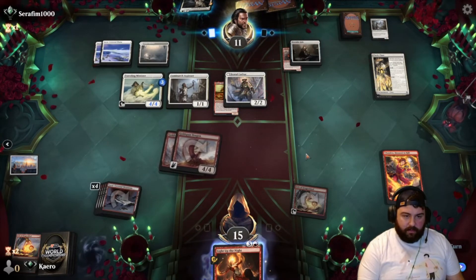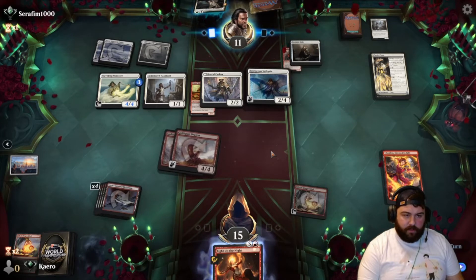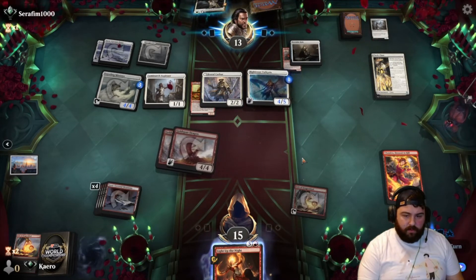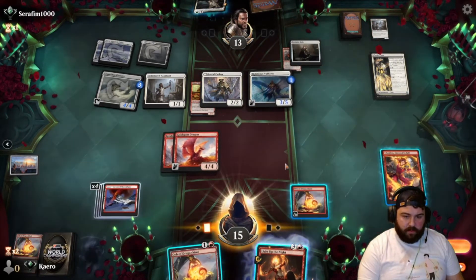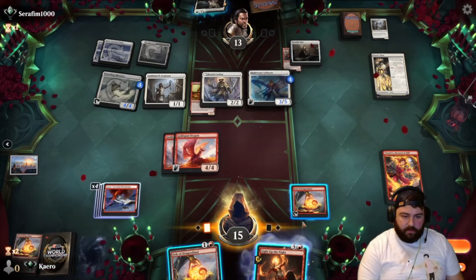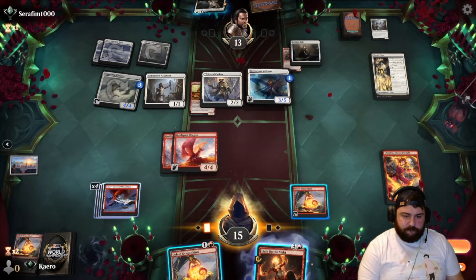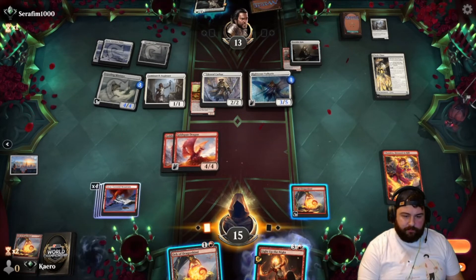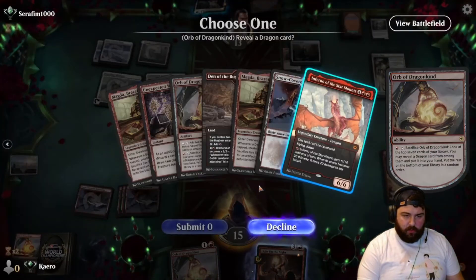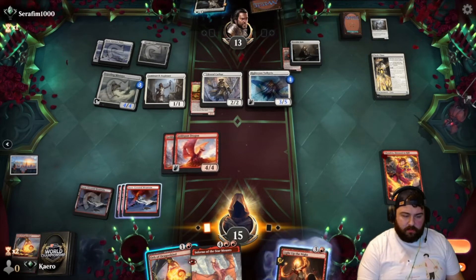We're looking at maybe eight damage. Righteous Valkyrie in tow — alright. Let's see if they go after Chandra. They do not. Let's exile a red card — the land. Okay, just improvise. Sac the Orb — we got an Inferno of the Star Mounts. One, two, three — seven. Let's go in.